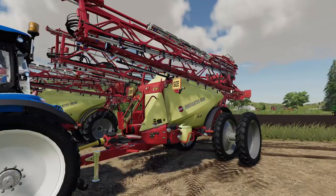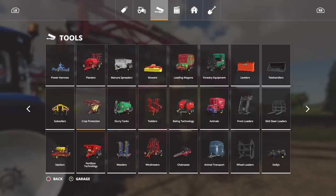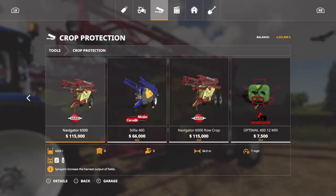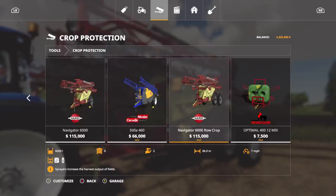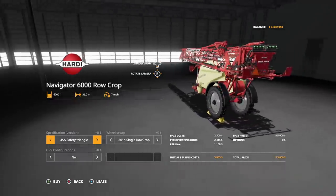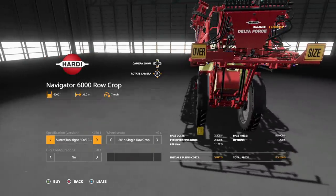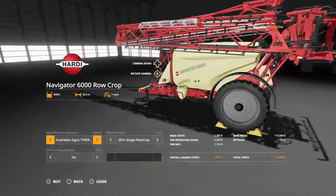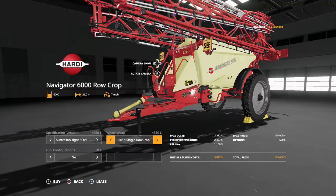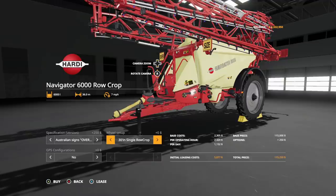On the Hardy Navigator 6000 row crop — you're going to find that in the shop, in tools, then go over to crop protection, and there it is: the Hardy Navigator 6000 row crop, $115,000. It's actually the same price as the end-game one. A couple little options: we've got the US Safety Triangle, or we can flip that over to the Australian Oversized Load signs. Wheel setups — we've got quite a few: 30 inch single row, 30 inch twin row, 36 inch single, 36 inch double, and wide tires. A really nice set of tires.